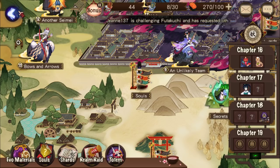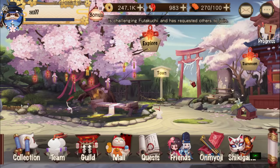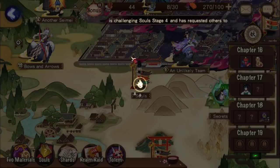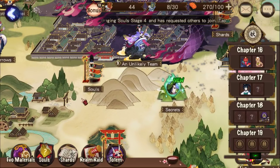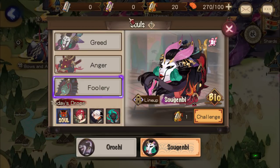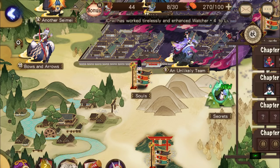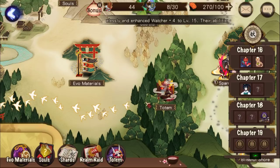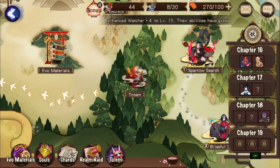This is the team I created for the solo run. I'll be doing teams for Sogenbee next — I think Foolery next, since I don't have any scrolls for Greed nor Anger. We'll discuss the mechanics of that dungeon, and after that I'll also share some Totem teams in the next coming few videos — just give me a few more days to research.